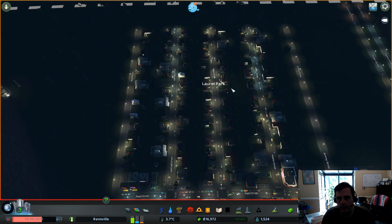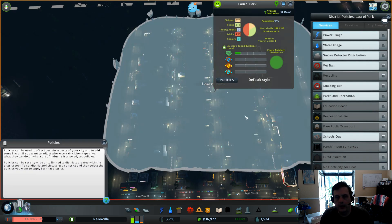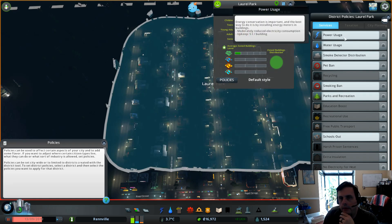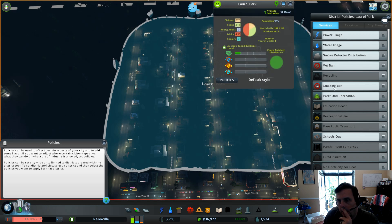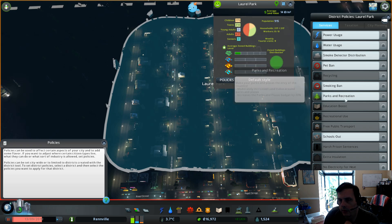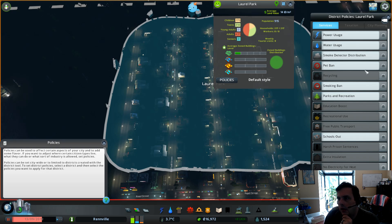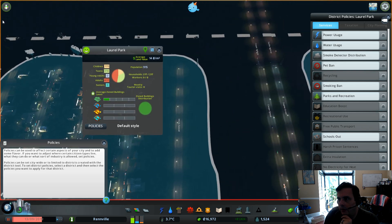Should we set up some policies? Let's see what we got. We can limit the power usage and it costs us money. Limit water usage. Ban smoking. Parks and Recreation. School's out. I don't see anything we want to do right now, so we'll leave it alone.